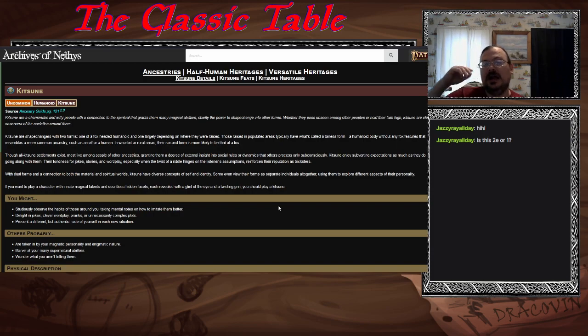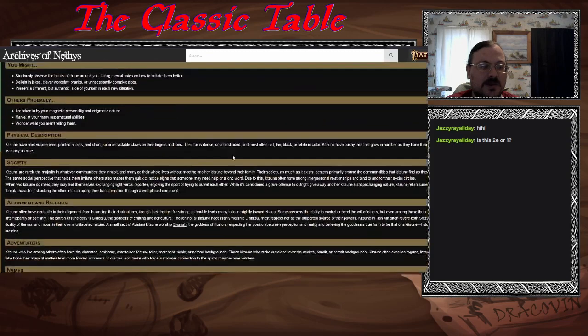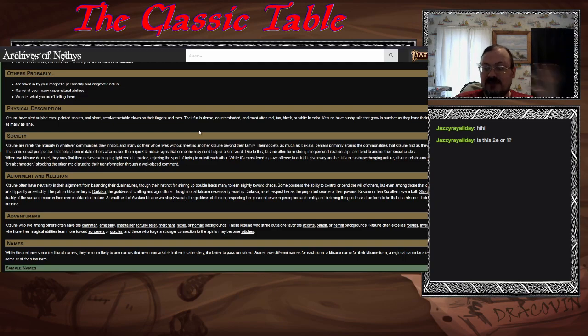If you're a Kitsune raised with other species, your shape-shifting second form tends to be humanoid. If you're in a rural wooded area with just family members, maybe you change into a fox. They have their own settlements, but most of the time they live with others. Because of their dual nature, shape-changing ability, and connection between spiritual and material worlds, they have a very diverse identity. They have their own culture but are very good at working it into connections with other species.